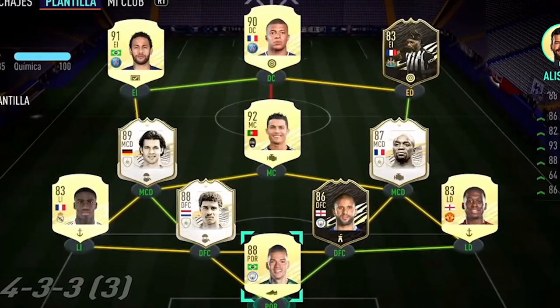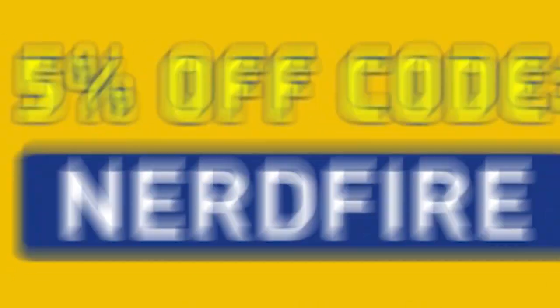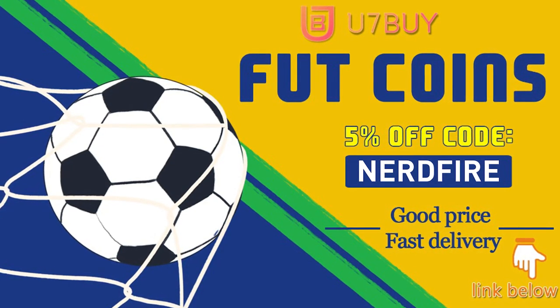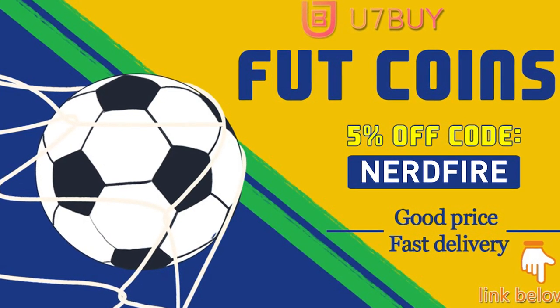Are you facing ridiculous teams and you're stuck with ones just like this? Well, look no further — head over to you7buy.com and get yourself some FUT coins using the code nerdfire at the checkout for five percent off your order. It'll be linked in the description. They are cheap, safe, and the most reliable, so make sure you go ahead and check them out and make your team better than ever.